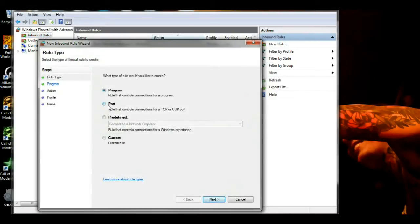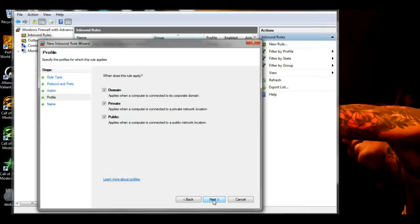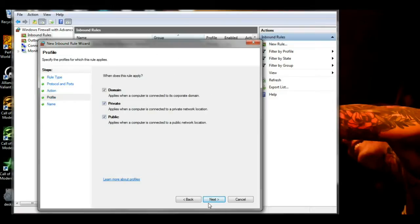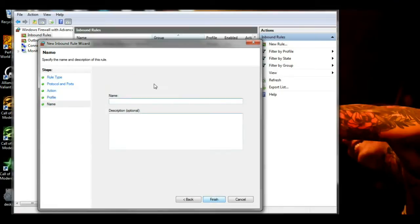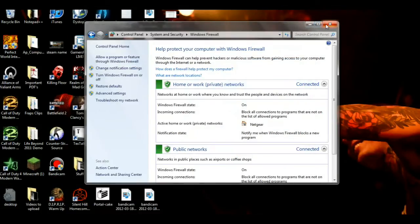Select Port, and on the left side you'll see Protocol and Ports — click on that. Select TCP, and for the port just put four sevens (7777), and that will work just fine. Click Next, Allow the Connection, and leave all those checkboxes checked. Click Next again, and then you're going to want to name it — just name it whatever, it doesn't really matter. Click Finish, and after you're done with that you can close this window because you don't need it anymore.